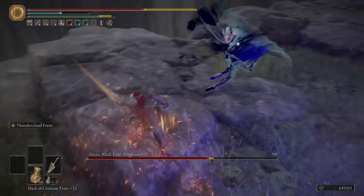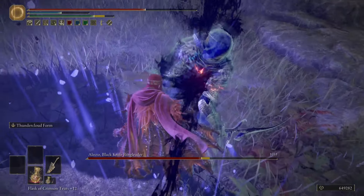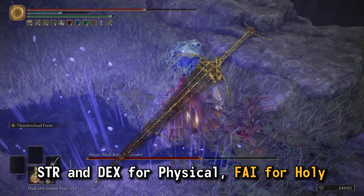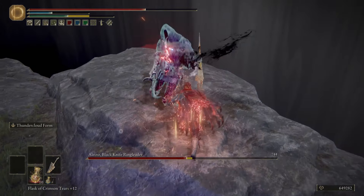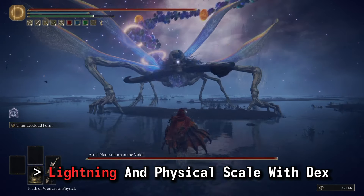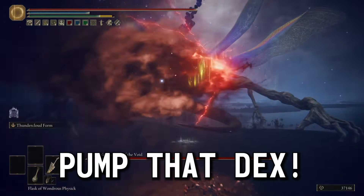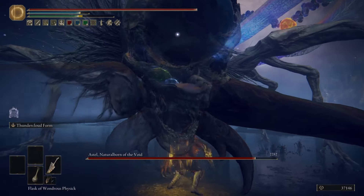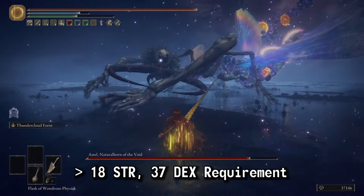Speaking of the lightning, this weapon has split damage between lightning and physical. While split damage often means a stat-hungry weapon requiring different investments for different types of damage, lightning is the elemental exception. Like all other lightning weapons, both physical and lightning damage scales off your dexterity. So in this build, we can really focus on pumping dex — not like we have much of a choice, since the weapon itself requires 37 dexterity if you want to wield it in the first place.